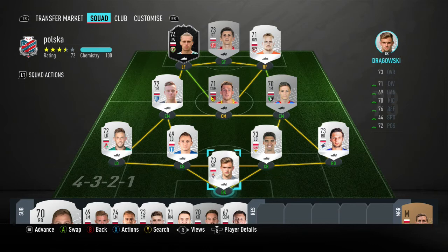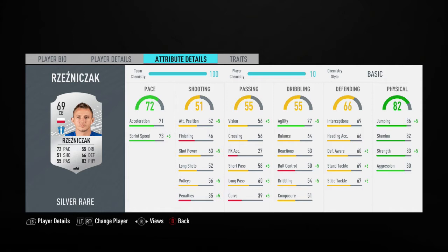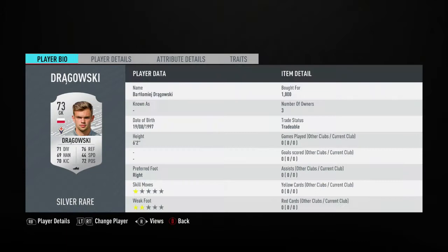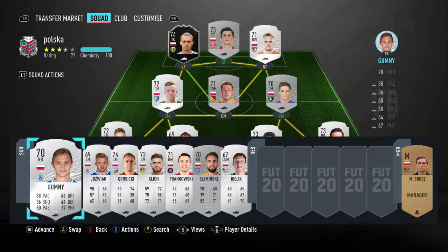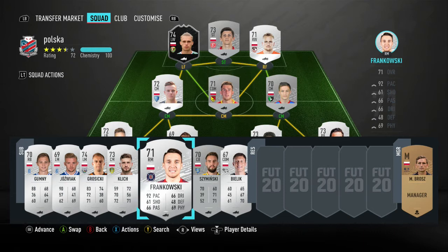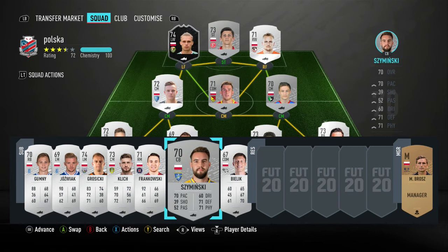In terms of centre-backs, this is probably the most interesting I've seen for a while — Rezegniak. 72 pace, 82 physical, but only 66 defending and only 60 defensive awareness. Alongside him we have an actual good defender in Kaminsky, so it could be either a really good defence or a really bad one. Bartomei Dragovski got a good few internationals and I think he made the most saves ever in a match a couple of years ago — should be a seriously good goalkeeper. On the bench, promising talents in Robert Gumony and Jozwiak. Gumony has extra pace, Jozwiak is a talent. We also have Grzycki, Frankowski with 92 pace but low dribbling — I decided to keep him out. Minsky for defensive solidity and Bielek as well.